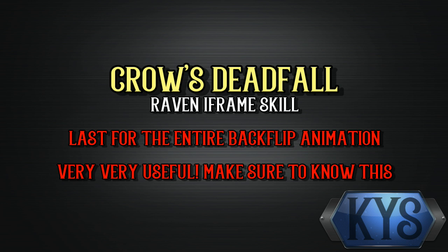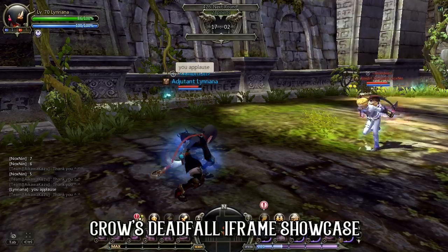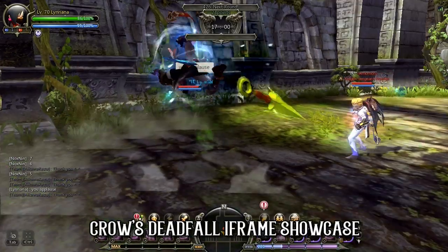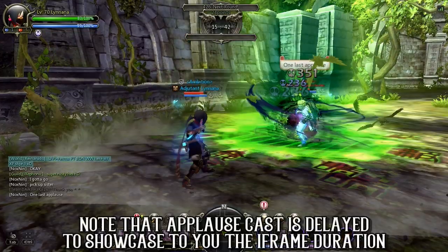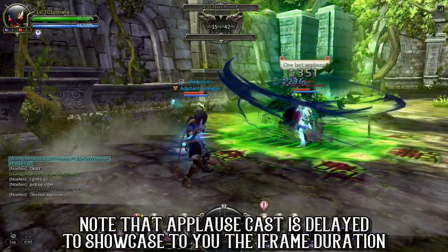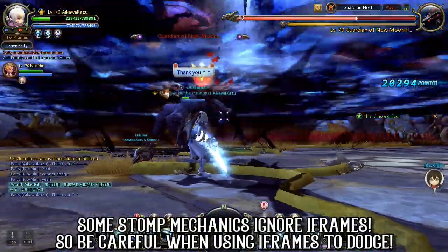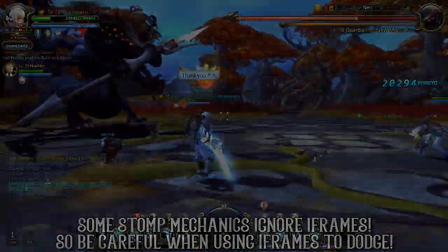Last but not least, we have Crow's Deadfall. Crow's Deadfall's iframe animation lasts for the entire backflip that the Raven does, which is pretty significant and decent. Do note that iframe skills like Burning Cold, Mortal Blow, and Crow's Deadfall are useful for PvE to dodge damage, but there are mechanics that ignore iframes, so take a moment to be aware of that.